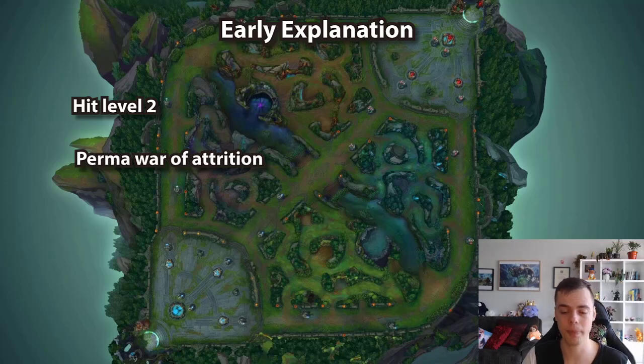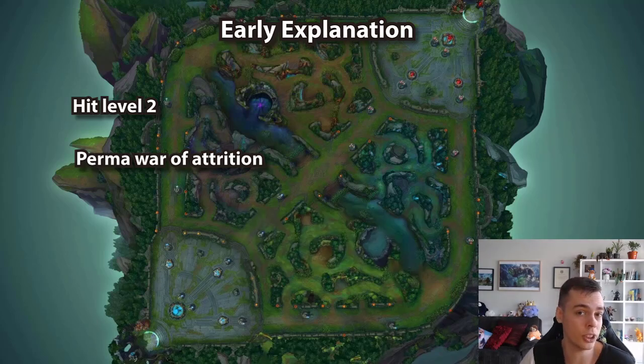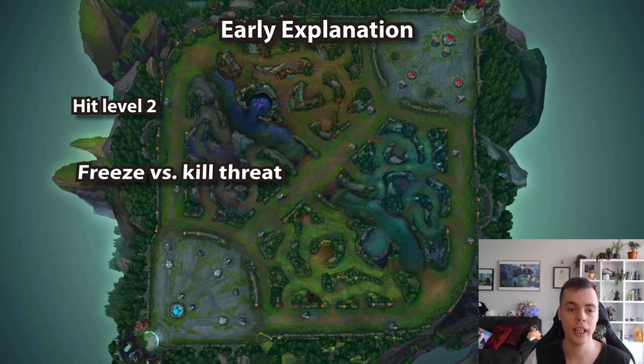The matchups where you wouldn't be safe doing so are Blitz, Thresh, and Pyke. If you verse an enchanter or mage lane that is difficult, you can still try — if you succeed, great; if you fail, whatever. I call this the perma war of attrition: getting and maintaining a minion HP advantage and slowly bleeding your enemies out. Janna can do this versus enchanters and engagers because her disengage with Q allows her to dominate engagers early, which is very rare for an enchanter. The only times you want to freeze on your side of the lane instead of perma-shoving are Blitz, Pyke, Thresh, and maybe Nautilus.